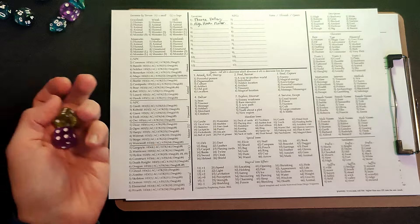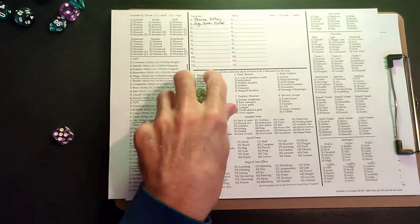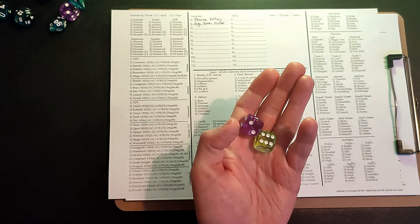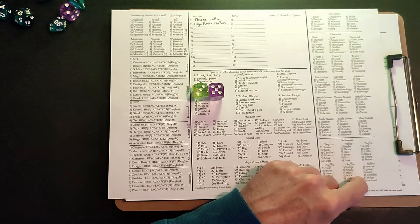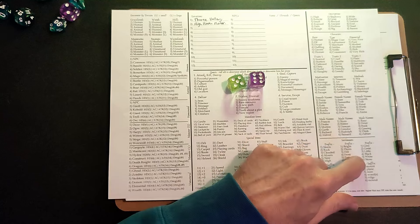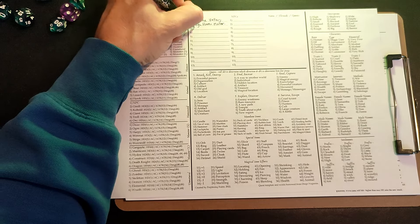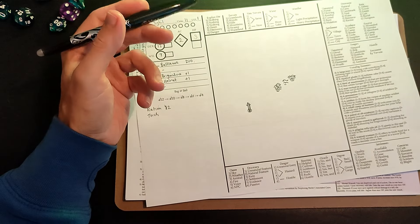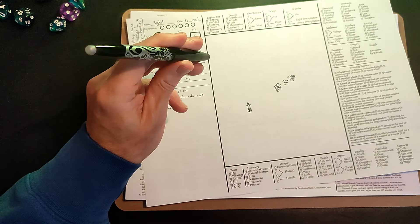Could we use the settlement names table to roll up a name for the tower? Maybe I'm overusing this table, but it's nice to have names for things. Rolling once to see which column to use — the last column. Then green for the prefix and purple for the suffix. We get 'Little Ridge' first, then decide to roll again and get 'White Mound.' So this is going to be White Mound Tower.